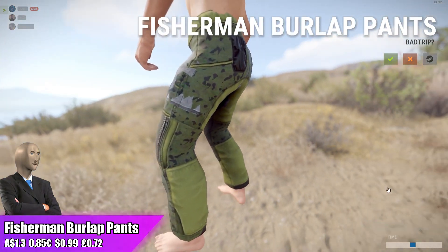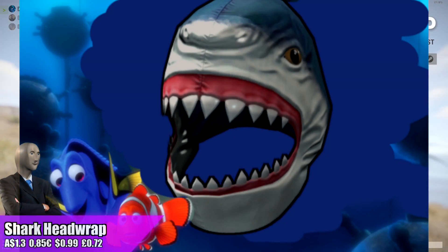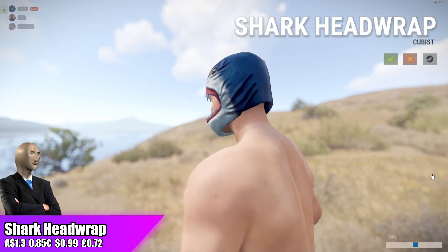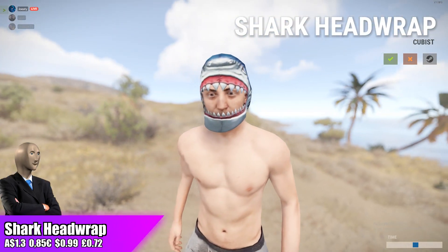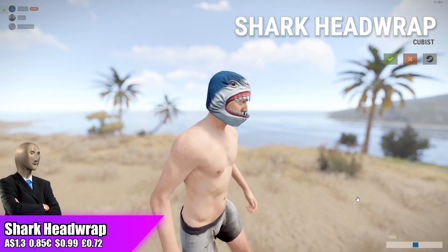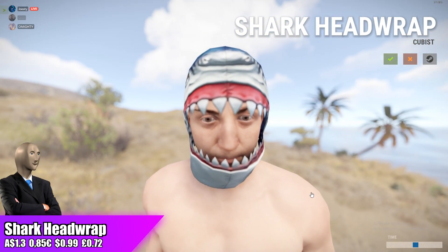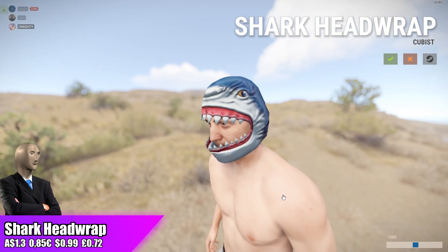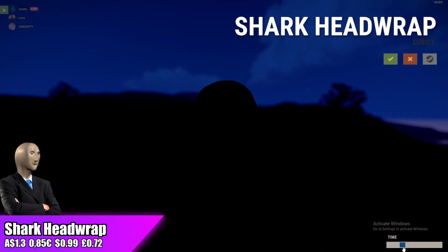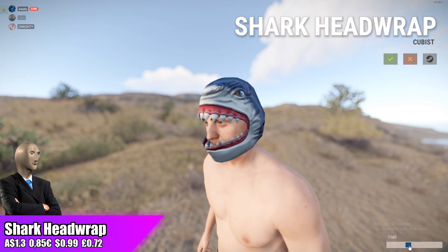Overall I will recommend investing in all of the fisherman stuff for this week. Moving over to the shark head wrap going for $1.30, which is the standard price for burlap head wraps. The cheapest burlap head wrap on the community market is $1.53 — that's the fish head — and then we've got the bandit head wrap for $1.53 as well.